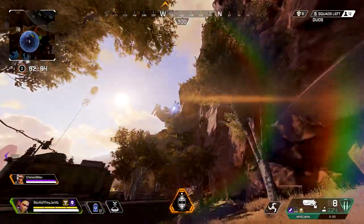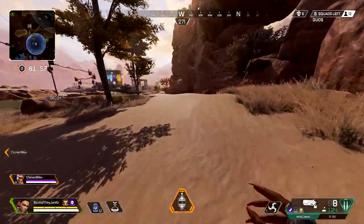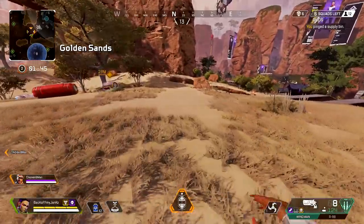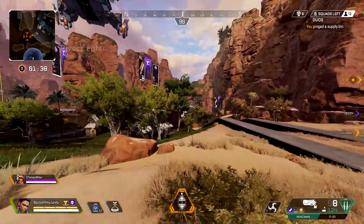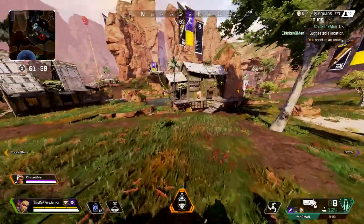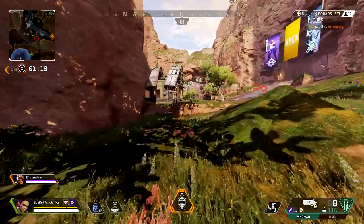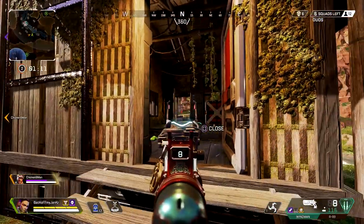I don't think treasure packs are going to be hard to get — it's just a matter of playing. Well, they give you a long time to get it. I wish I could have stopped and looked at it on the ground. It was kind of hectic so we had to grab and go. Purple helmet in that bin — actually I need that. I don't have a purple helmet. Team to our right. That was a three-time sight. The wingman sounds so sick with the Skullpiercer on it now. They changed — when you get a Skullpiercer it sounds different, like it hits harder.